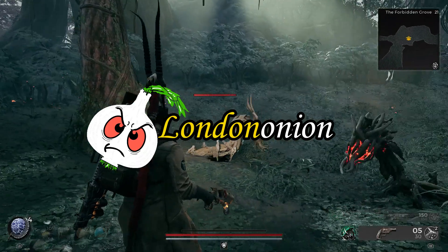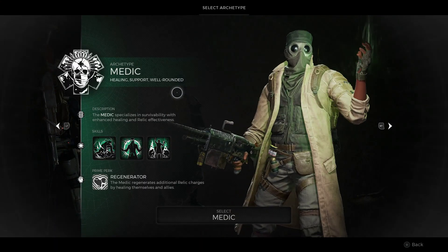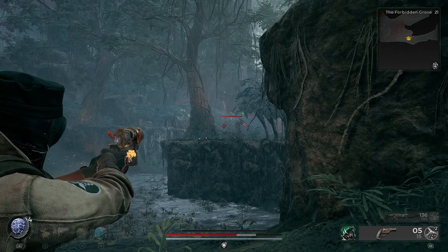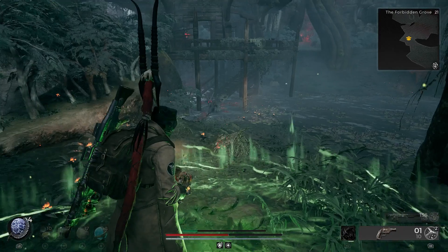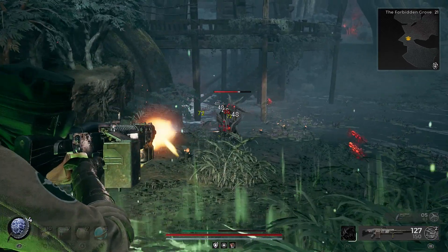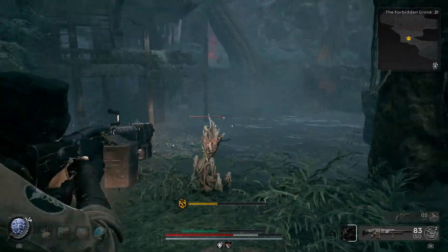Good day everyone, it's Londonion here with our second class review and a discussion on potential builds as a solo artist. Our prime archetype of discussion today will be the Medic, and I'll be speaking on the efficacy of this class with the assumption of playing on the Apocalypse difficulty. My general philosophy being that what works on higher difficulties will usually work on lower ones, and with greater leeway for user error. As for our itinerary, we'll first go through an overview of this class from a meta perspective, review the associated skills, then conclude with a discussion on integrating a secondary archetype and a synergizing loadout.